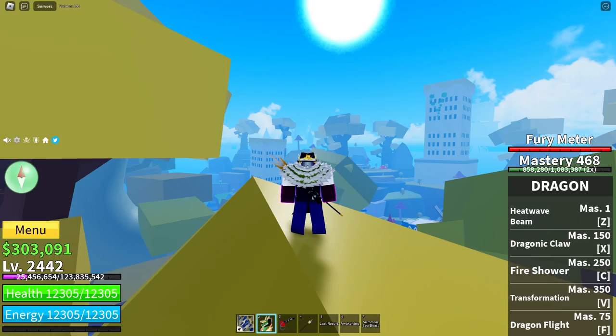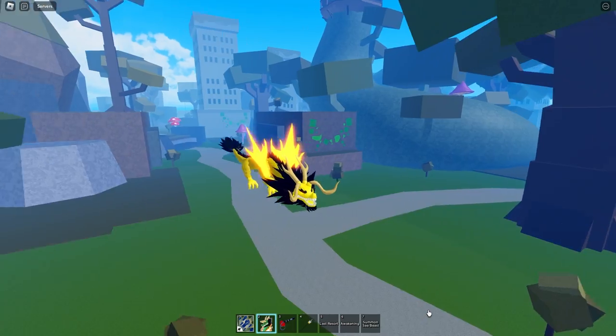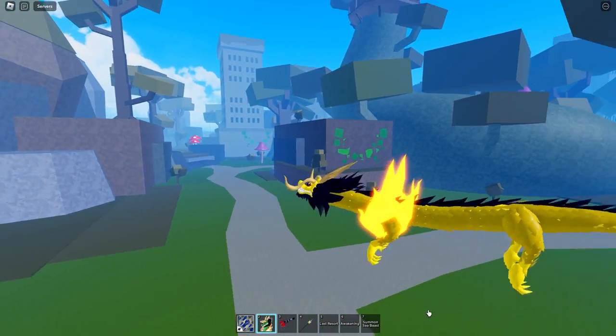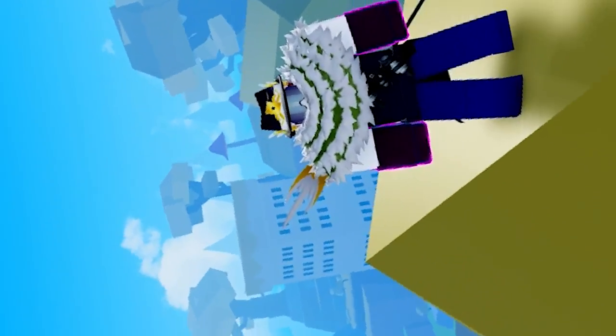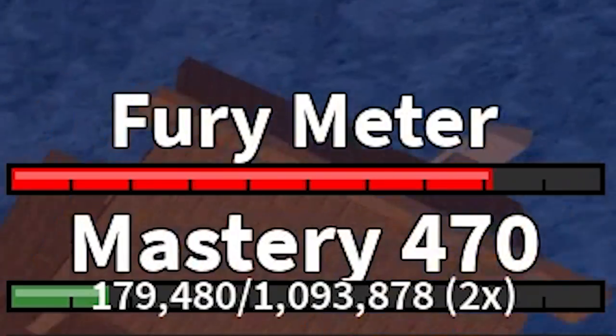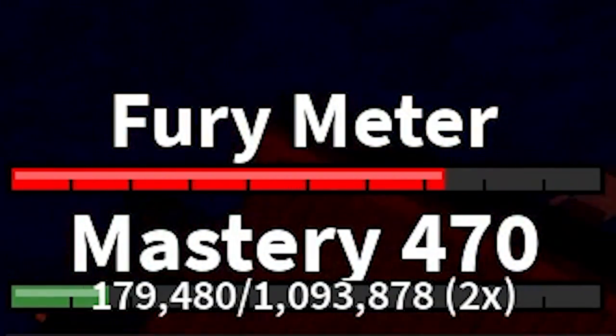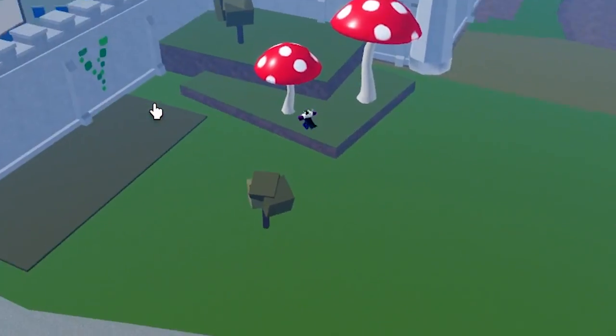The fifth move: Transformation. This move turns you into a big dragon, giving you altered moves and an extra 62.5% damage reduction, which is really good. This move can only be used at max fury. Using moves in dragon form uses up some of the fury meter, and you de-transform when the fury meter reaches zero.